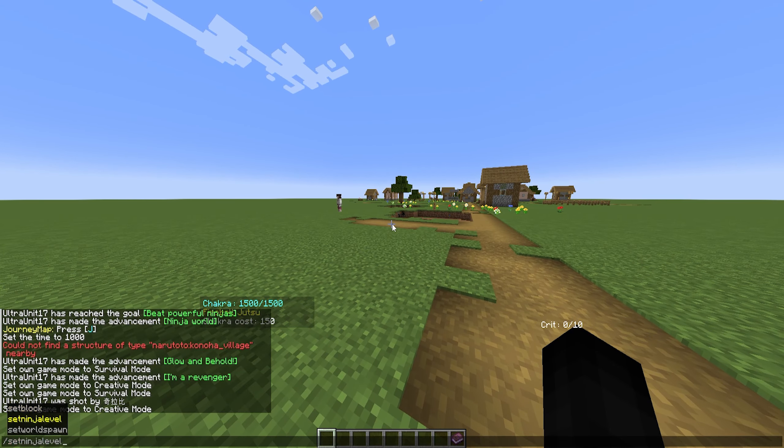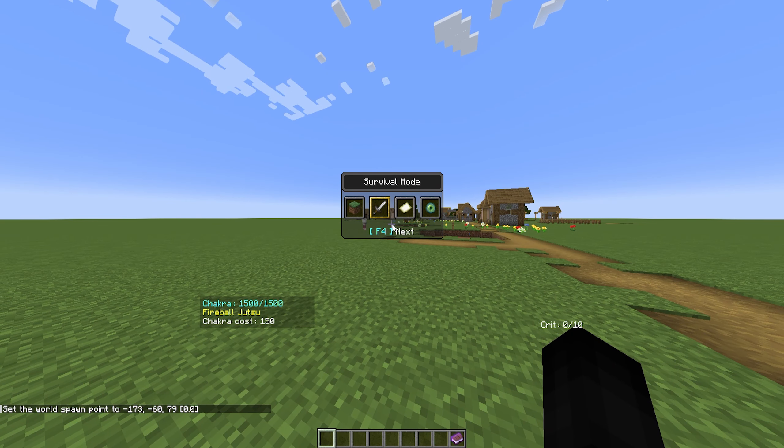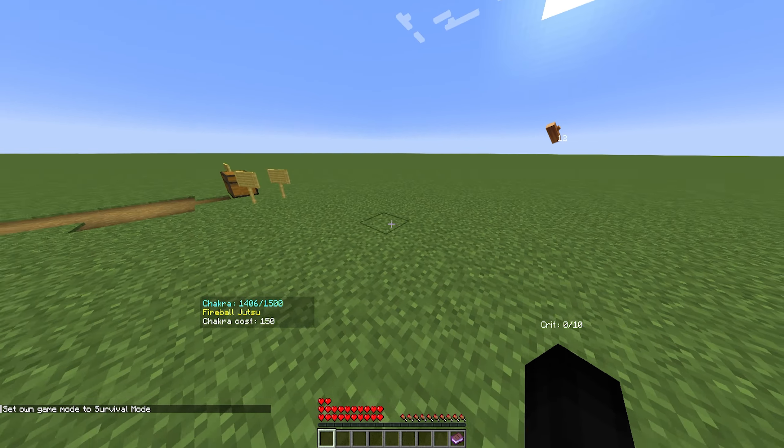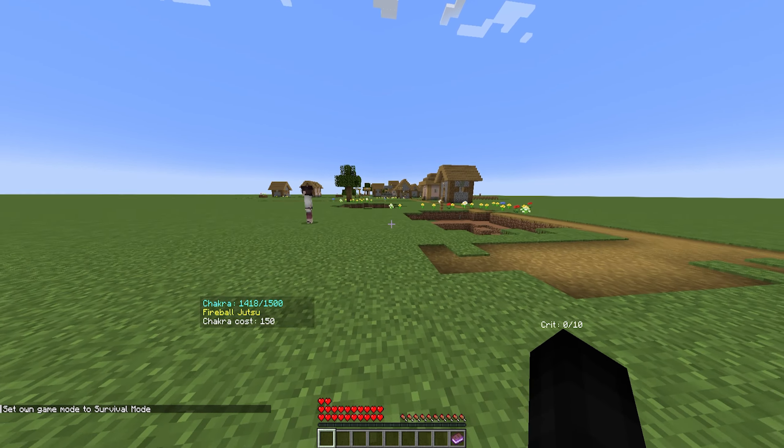The substitution technique has been added and we can all use it. It's in your controls — if you go to keybinds and scroll all the way down, you will see substitution jutsu is now bound to six. If you hit six in survival, the log gets activated and has a timer. While it's activated, any damage you would normally take, you will substitute away and be perfectly fine. It does use up chakra, just like anything else, and it costs 100 chakra every single time.